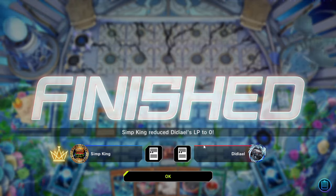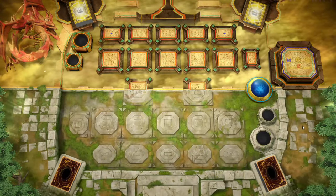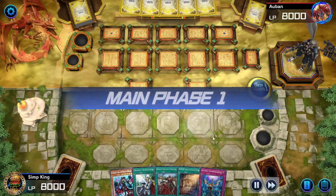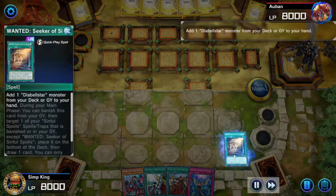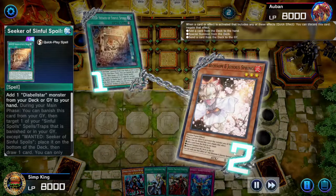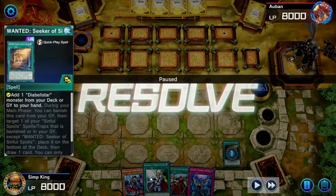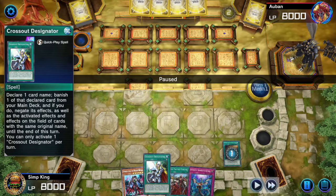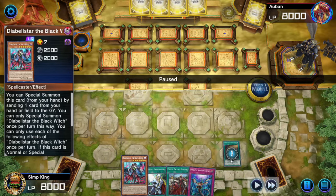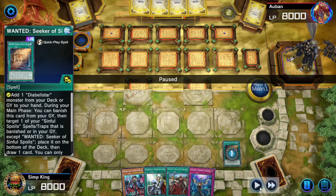Let's go on to the next game. You can see what's going on — my field is garbage because I forgot to set my field and played a couple games, so sometimes I'm going to have a garbage field. Please don't be mad. Opponent ashing our Seeker of Sinful Spoils. I could activate my Crossout Designate and negate the Ash, but I've got a Diabell Star in hand already — which is what I was going to search for. So let's just let the Ash go.